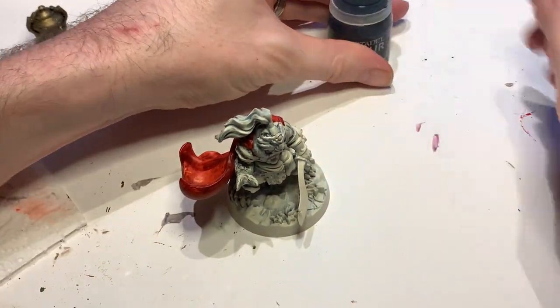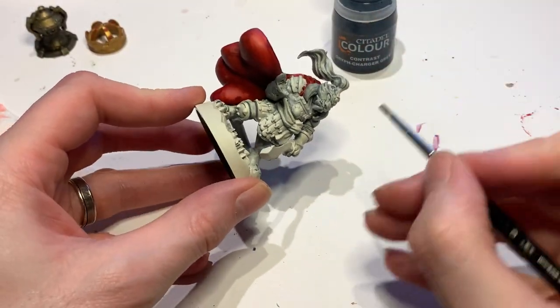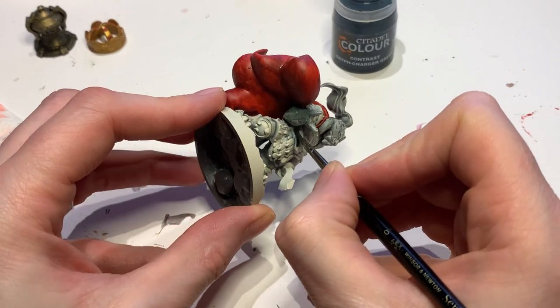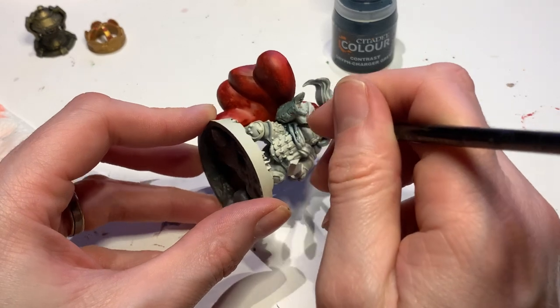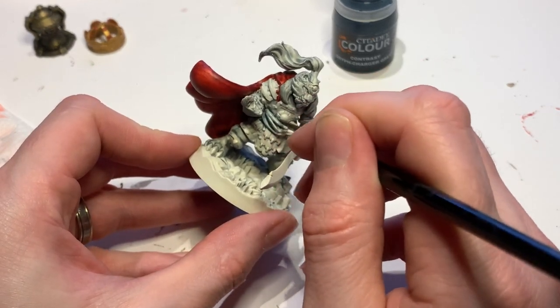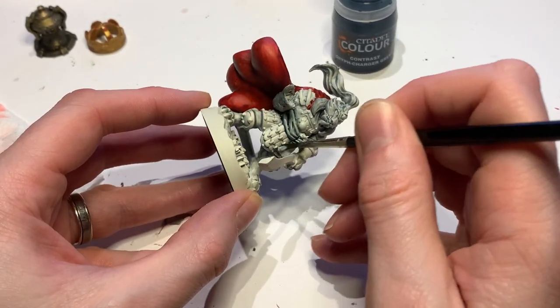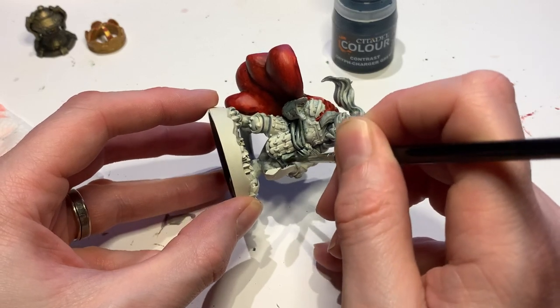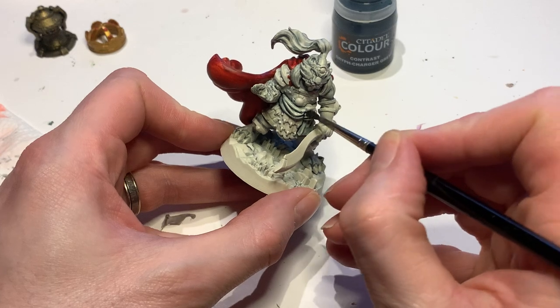Doing the sash in Griff Charger Gray - made a decision, sometimes you've got to make decisions when you're making stuff up on the fly. Ben, sorry if this isn't what you wanted. All the rest of it's going to be gone over with Lead Belcher, which will take a fair amount of time. Whether I'll be able to do that tonight I don't know - I do have to get some sleep at some point.